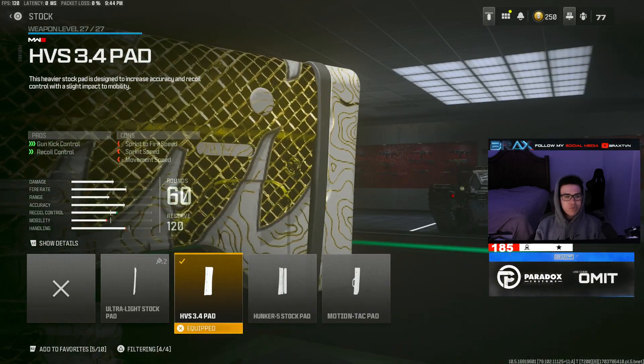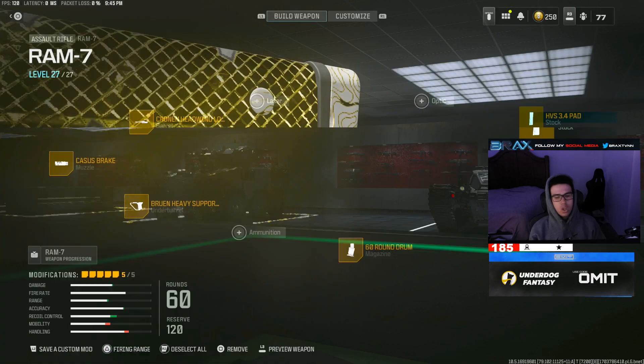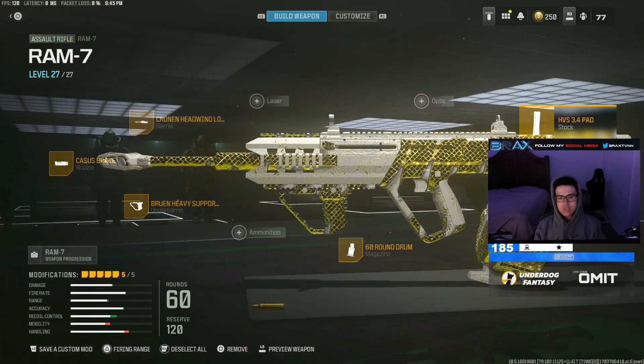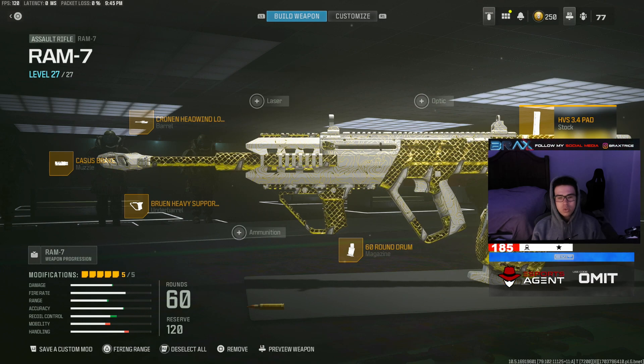And the HVS 3.4 pad for more vertical recoil control. So this is why this gun literally has no visual recoil, no recoil at all.